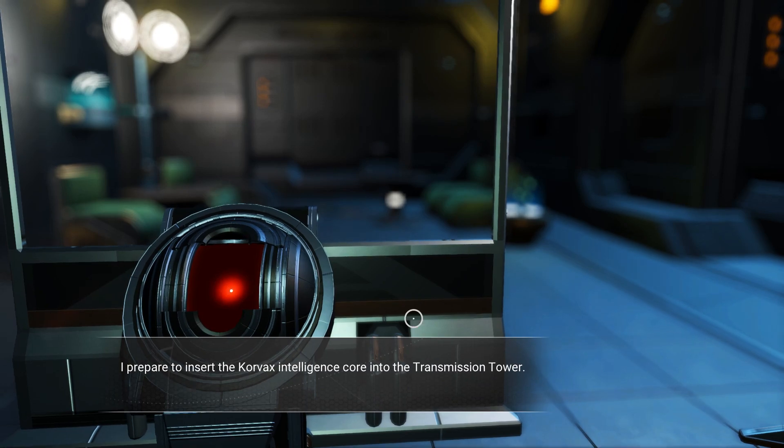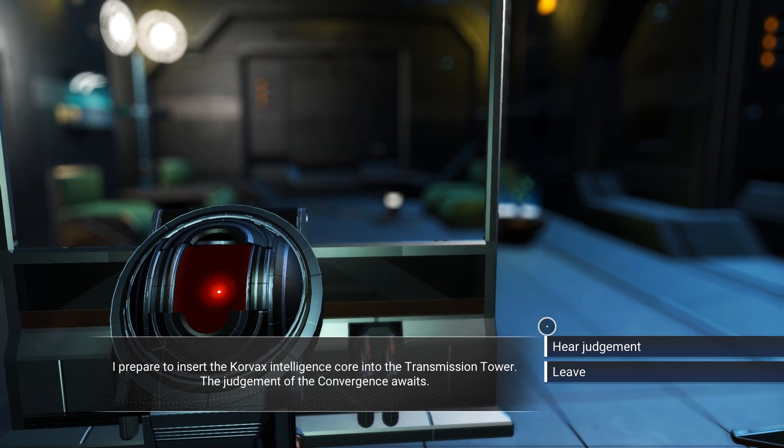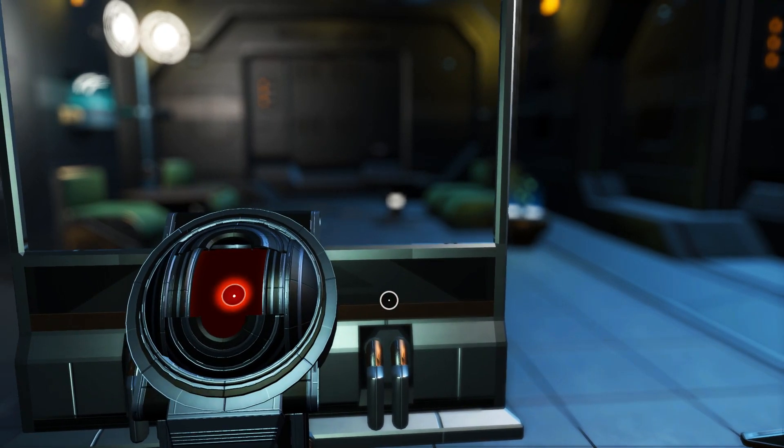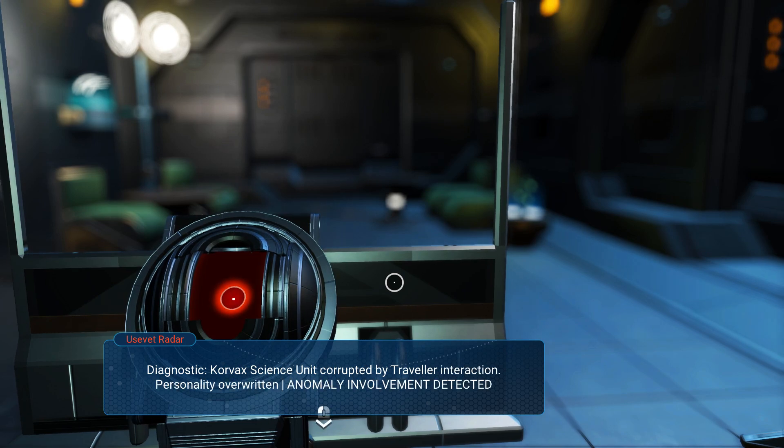I prepare to insert the Corvax intelligence core into the transmission tower. The judgment of the convergence awaits. 'Error. Diagnostic — Corvax science unit corrupted by traveler interaction. Personality overwritten.'